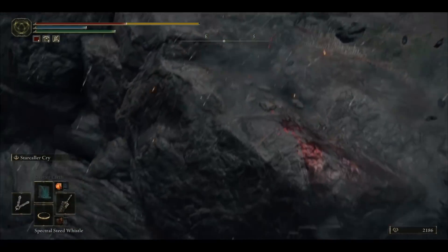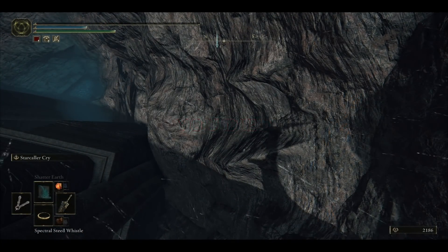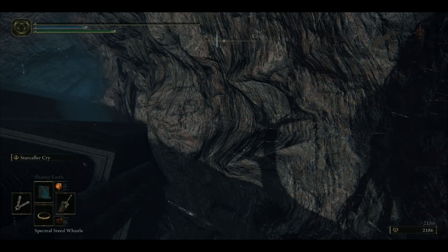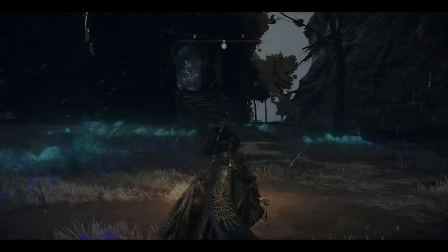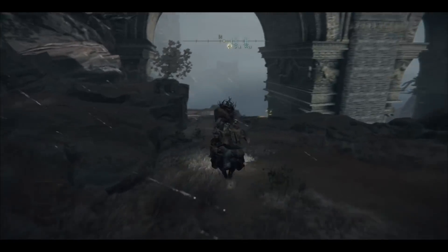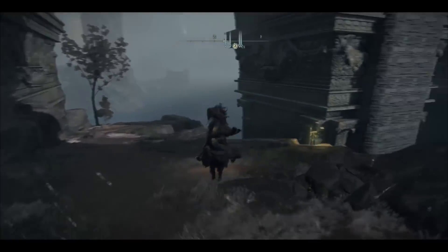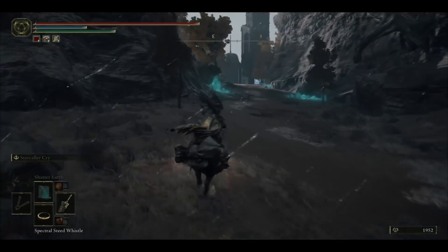If you don't use your mount, this is what can happen and you do not want that. Instead, get back on your torrent and go down the hill. Jump towards the mountain but sort of around it — jump off the cliff but sort of back onto it, just like so. This way you can do this correctly every time.